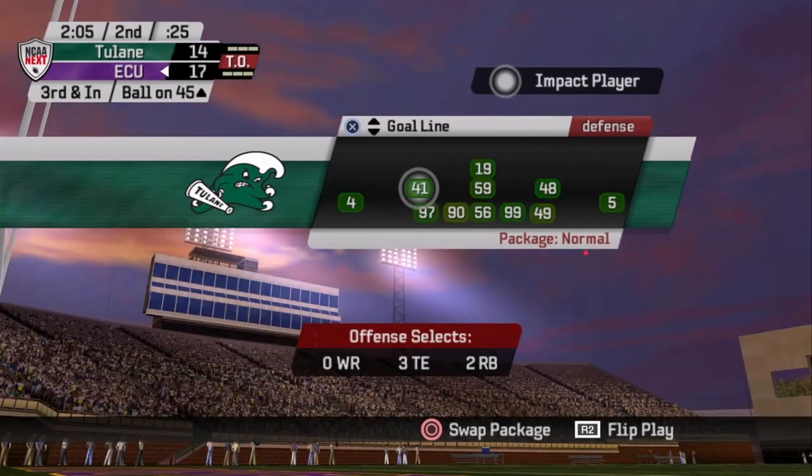Last but not least is the 23 personnel group — and you'll see those numbers all the time. Your first digit is your running backs, your second digit is your tight ends. The big thing here is zero wide receivers. Good chance this is the goal line formation the offense is using. In that case, I'll probably go goal line — I've found a couple of decent things there that work pretty well against it. Maybe you don't have the bodies for that — 4-4 has also had some success against the goal line. But the biggest thing is to pay attention to this, your personnel, and try to match up the best you can.